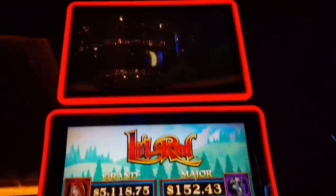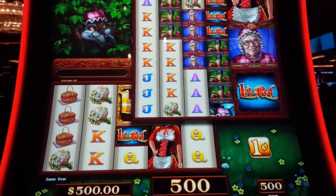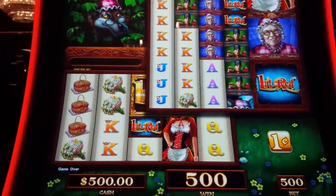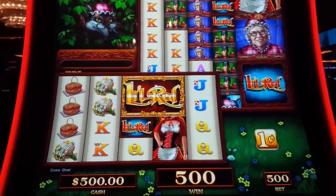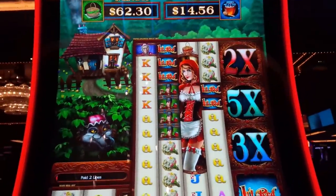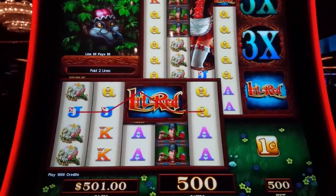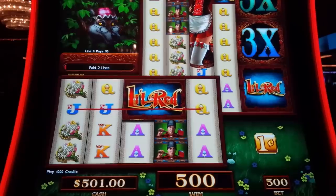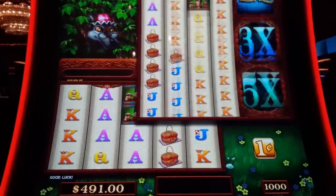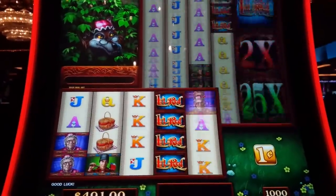This is Little Red's Super Colossal Reels by Scientific Games. In this one, we need five-a-kind reel hits in the Super Colossal Reel, or these golden cymbals. There's a lot going on with this one. Or three or more bonus cymbals on odd reels, just like the original classic. We're doing $10 bets, and we do have some free play going on.